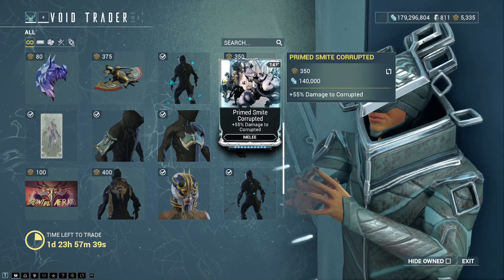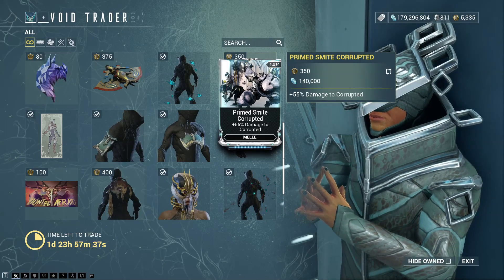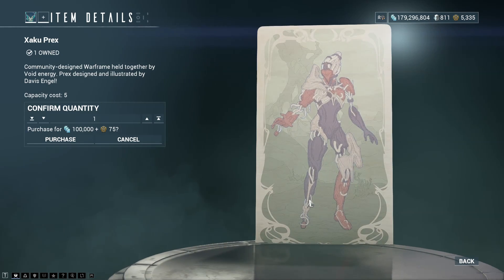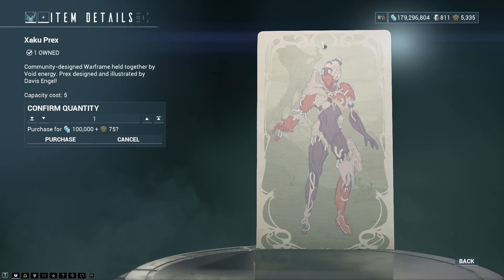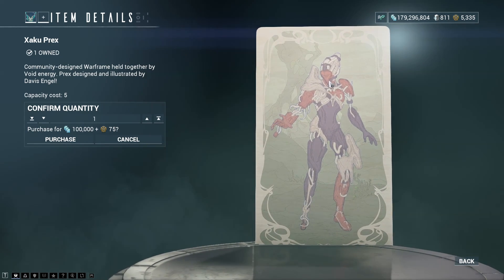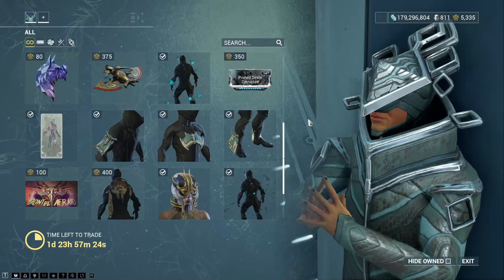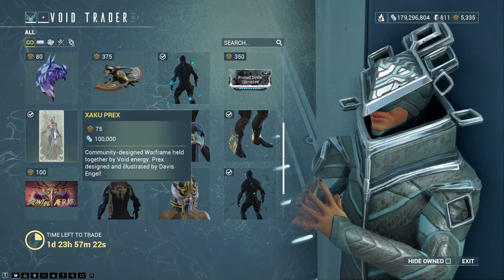Another Primed mod — Primed Smite Corrupted, obviously damage to Corrupted for melee. Zaku's Prex Card is still missing its number at the top. They kind of need to fix that one, considering that's how you get his Prex Card.